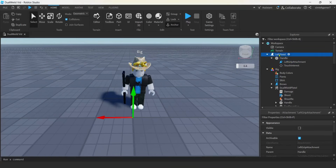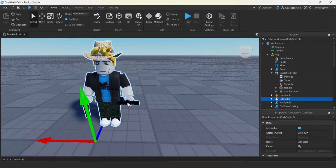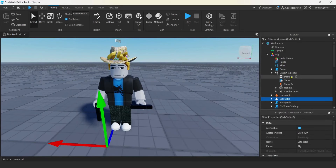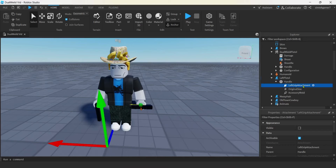Now let's place this left pistol inside the rig and see what we've got. It is in his correct hand — the left hand — but it's not positioned right, and that's okay. Like with the simple pistol, we had to do grip position because the mesh part wasn't facing the right direction. We can do the same thing with our left pistol. Let's open it up, go to the handle, get the attachment. We don't have a grip position because it's an accessory — we have to change the attachment. Hit rotate, and we're going to go the opposite direction of where we want it to go because we're moving the attachment, not the mesh part. I want the mesh part to rotate 90 degrees clockwise, so I push counter-clockwise.